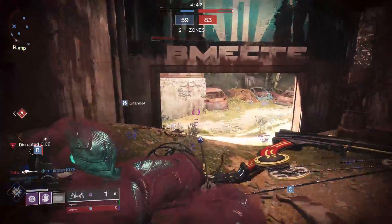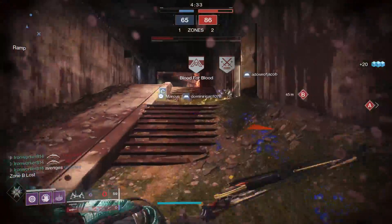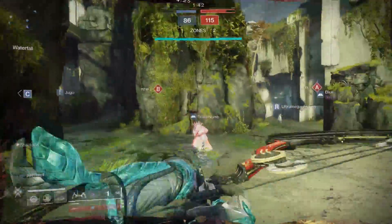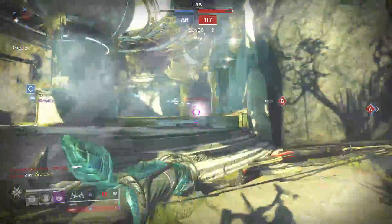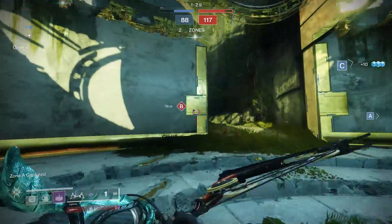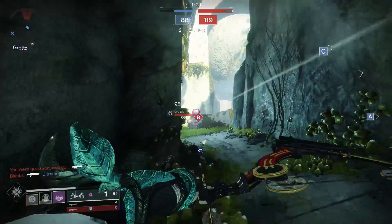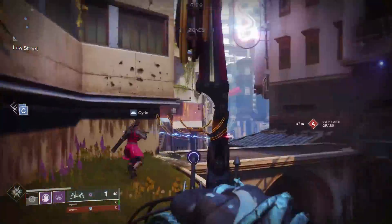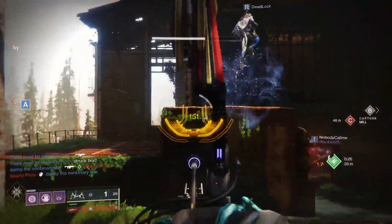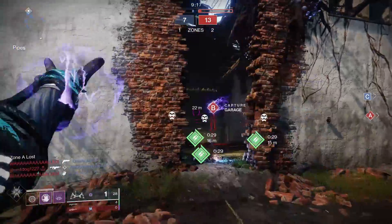Landing a headshot on two separate enemy Guardians that happen to be within close proximity to each other will put them both down. To aid you in assuring that you get these Poison Arrows off consistently, Le Monarque has several visual and audio cues to help you out. When you're aiming down sights and the bow is fully drawn, your ADS reticle will glow yellow, and the lights at the tip of the arrow will glow blue. Once these lights go out, you will know you have held your draw for too long and you're getting no Poison Arrow with this shot. When firing off the Poison Arrow, it makes a nice crisp snap when it leaves the bow. But when the Poison Arrow is not procced, you'll hear a dull thud upon release. These are great tools for lower skill players, or someone picking up this bow for the first time, because bows generally are not the easiest weapons to be using in the Crucible, and this one lets you know if you're doing it right.